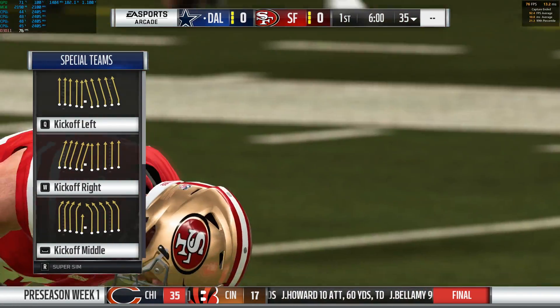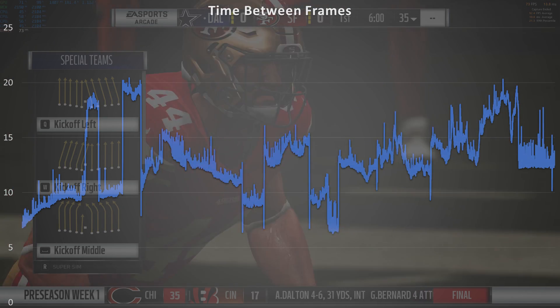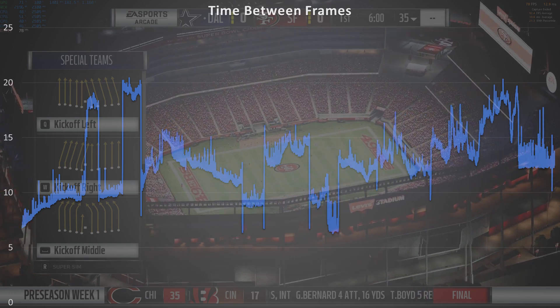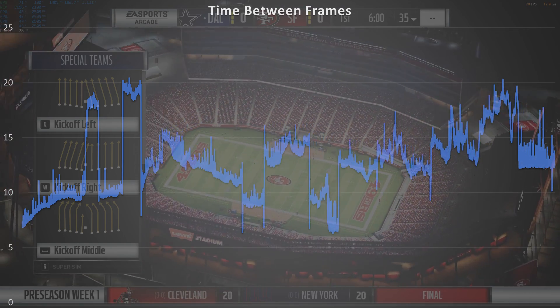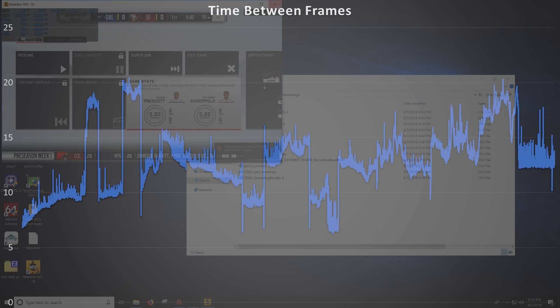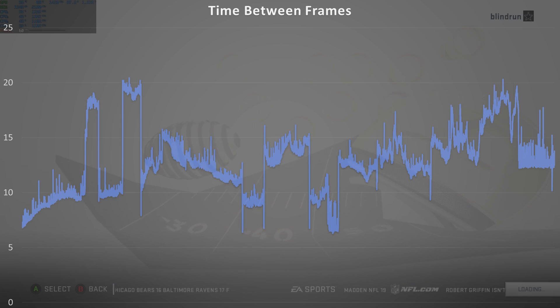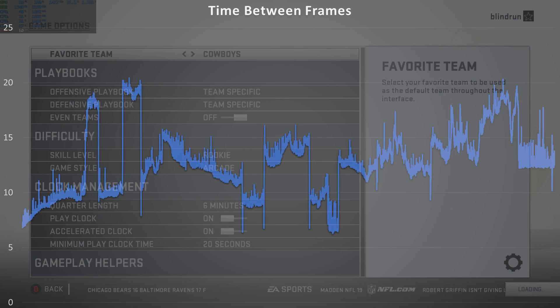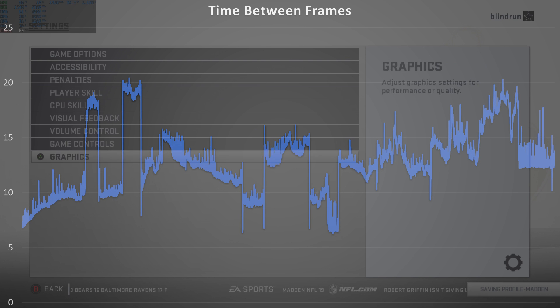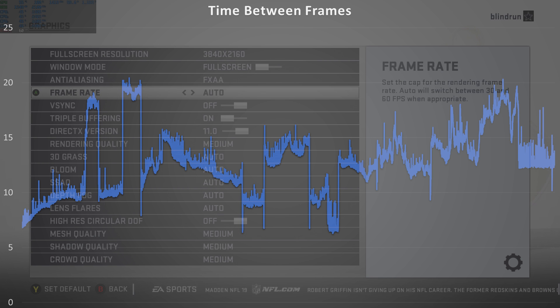The poor min FPS is primarily in scenes that are not during gameplay. If I throw up the time-between-frames chart — each dot is connected with a line and represents a frame — you want to be close to 16 milliseconds, around the 15ms bar, to stay well above 60 FPS. Near the end of the chart it gets a little more consistent, but still somewhat inconsistent. That's because it was captured during a long play.